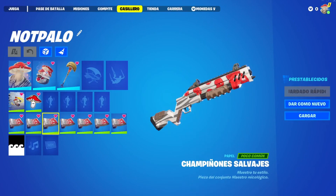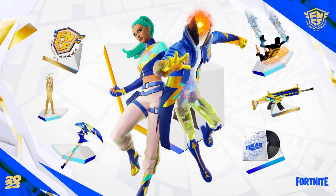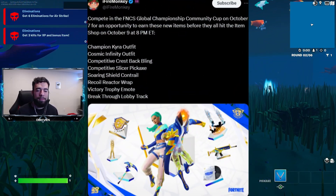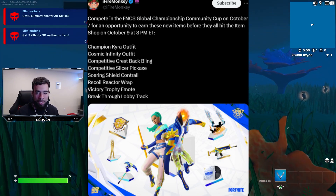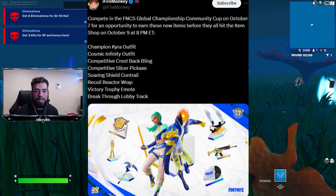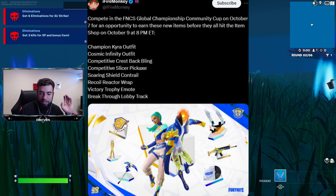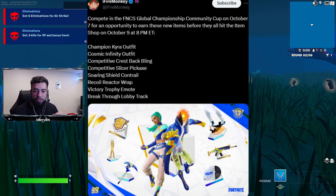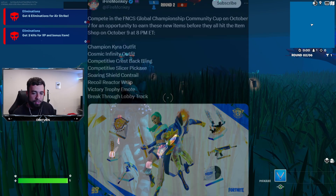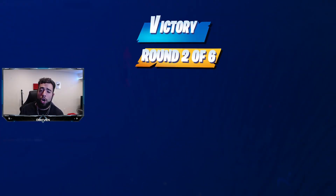We also got another free bundle that just got announced — the brand new free FNCS bundle. Compete in the FNCS Global Championship Community Cup on October 7th for an opportunity to earn these new items before they hit the item shop on October 9th at 8 p.m. EST. The items you can unlock include two different outfits, two different back blings, pickaxes, wraps, emotes, a lobby track, and all the skins you see here on screen — all available for completely free during the FNCS Global Championship Community Cup on October 7th.